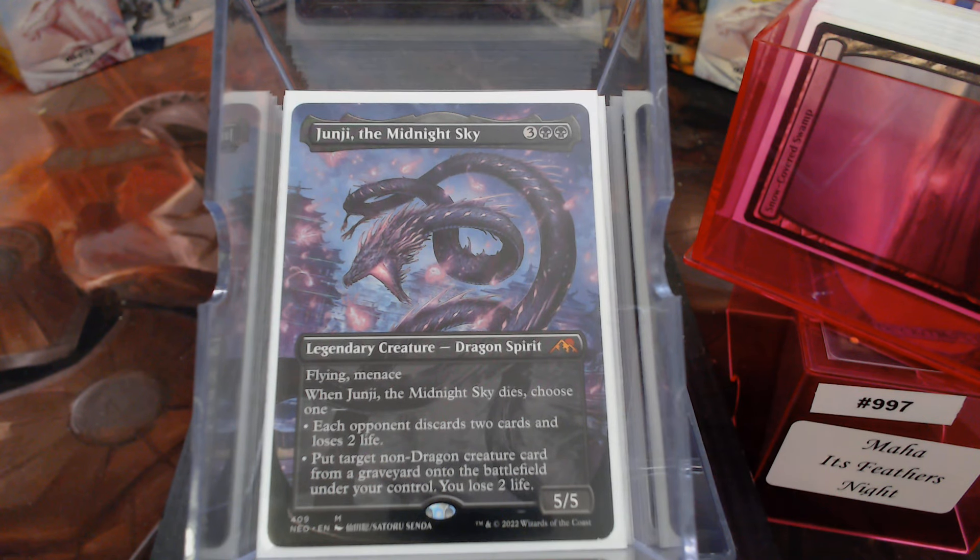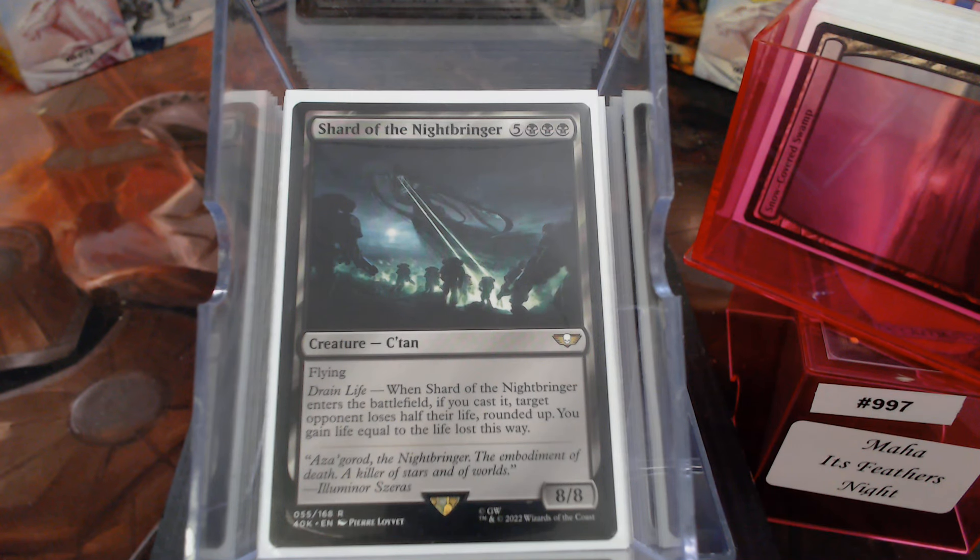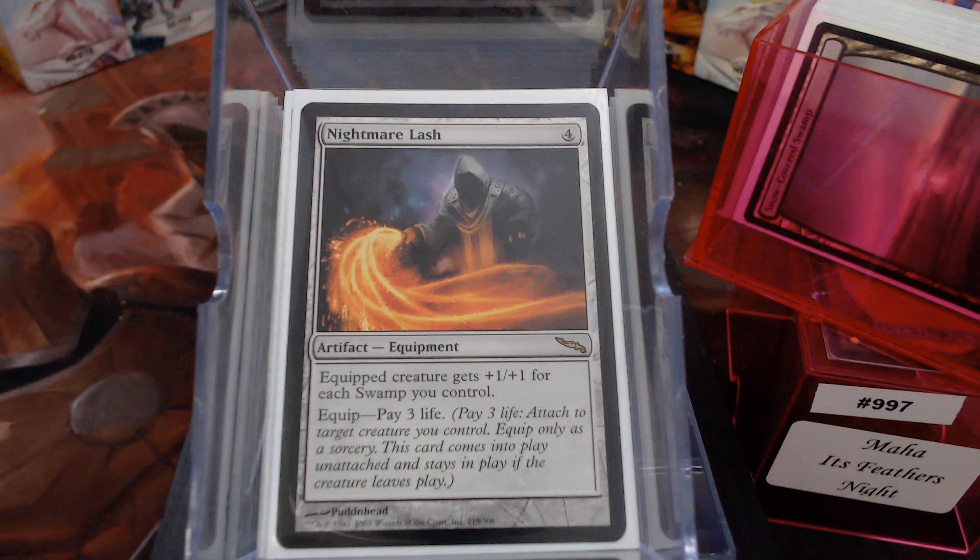Junji — it's a 5/5. I did get to cast last night, off my Nyx Lotus mind you, the Shard of the Nightbringer — an 8/8 flyer for 8 mana. That's not bad, but when it enters the battlefield if you cast it, target opponent loses half their life rounded up and you gain that much. I 23-shot Clay and gained 23 life, which let me pay a little bit of life for the Nightmare Lash to slap it on the Commander — big Commander damage, another win condition.